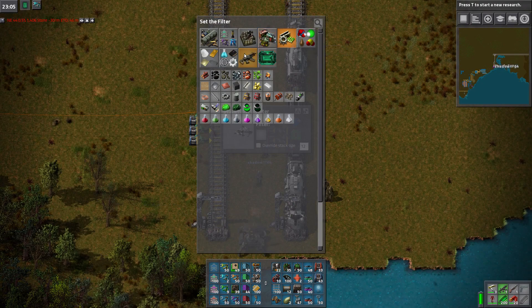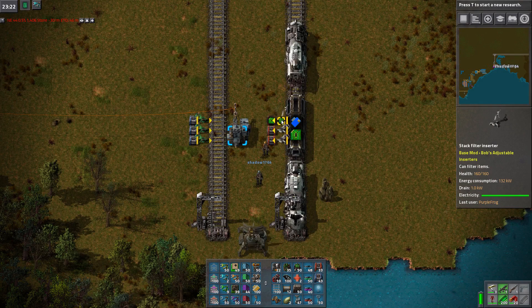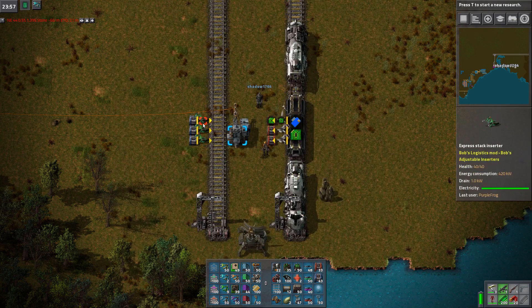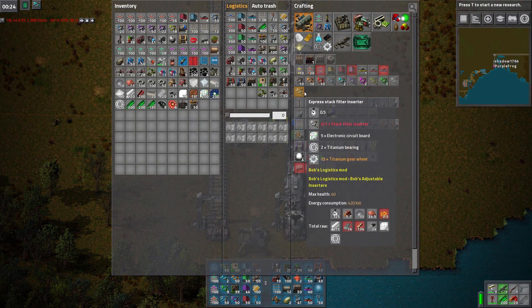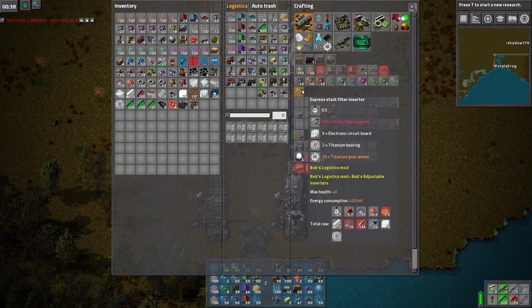Filter these. Wow, that's slow as hell! This is where I wanted the Express Stack Filter inserters. Didn't you go up and make some? Yeah, I gave them to you. Really? I could make some more. Let me give me one second to find them. No, any titanium stuff — so I can have them. I don't have them anywhere in my inventory. What the hell did I do with them?